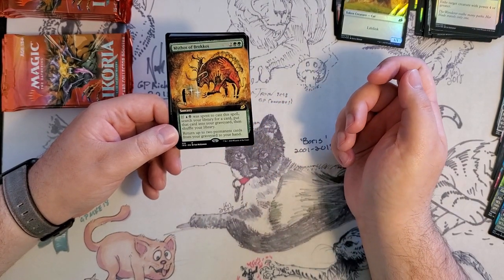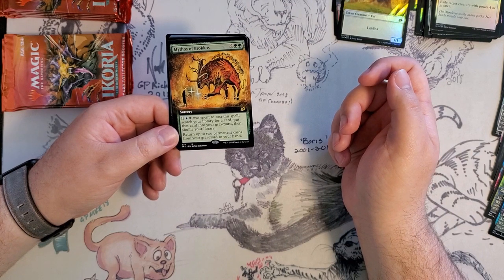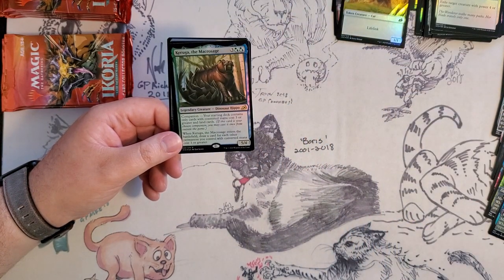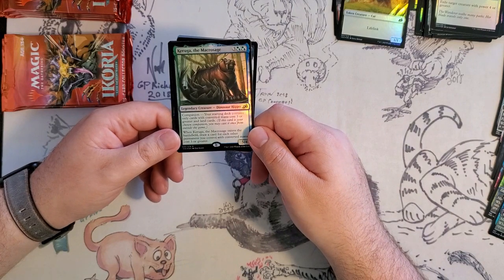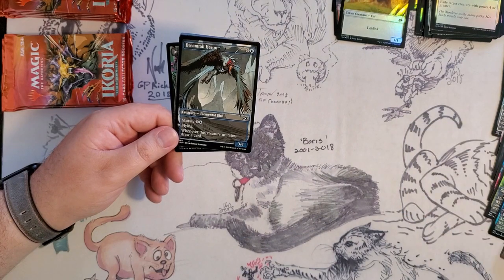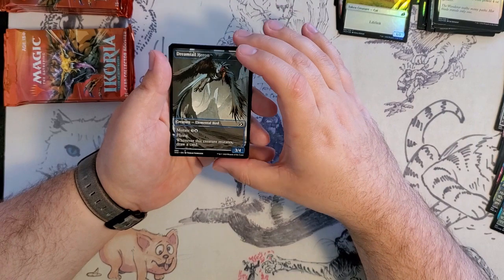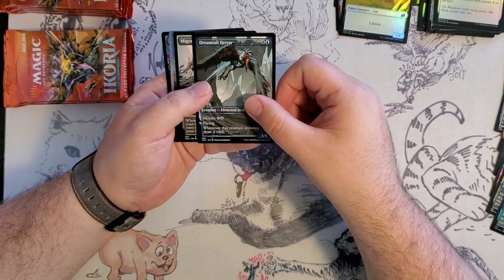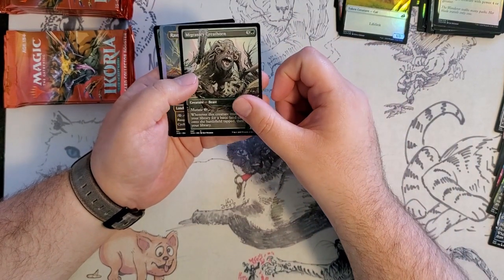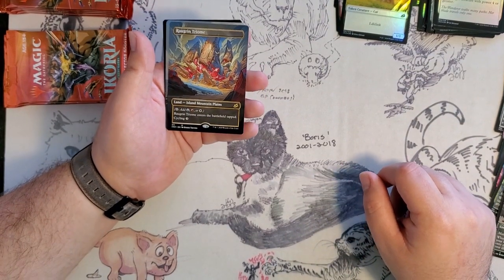We've got Mythos of Brokos — four mana. If you make it a Soul Tie spell, you search your library for a card, put that in your graveyard, then shuffle and return up to two permanent cards from your graveyard to your hand. Pretty good. Foil Karuga — very cool! I play Jeskai Fires on Arena, so now if I play it in paper, I've got a Foil Karuga. Comic book Dream Tail Heron, and Migratory Greathorn — this one gets you a land whenever it mutates. We've got a Full Art Triome, the Jeskai one conveniently for me.